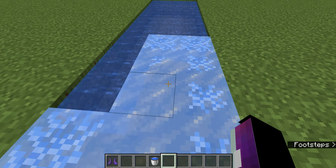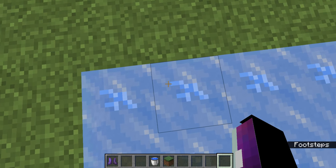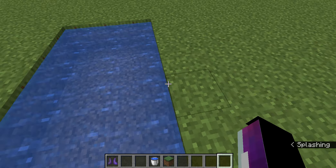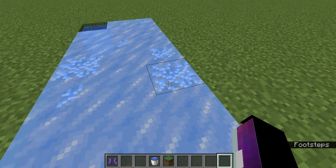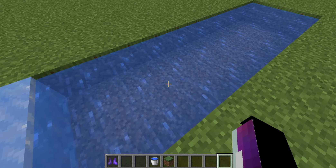Because middle-click is what lets me pick a block and place it — I just can't do this with frosted ice. And also, when you're standing on it, it starts to just randomly melt. And when it melts, the water just stays there.